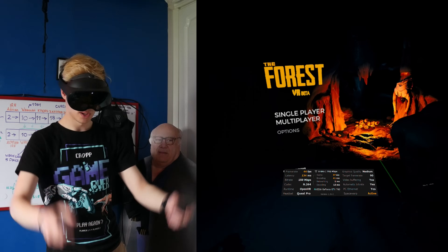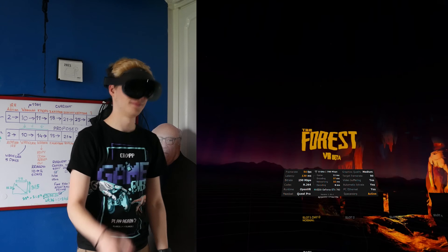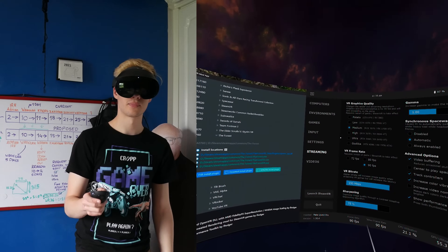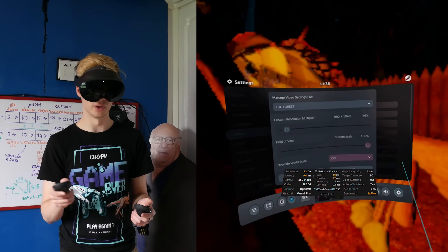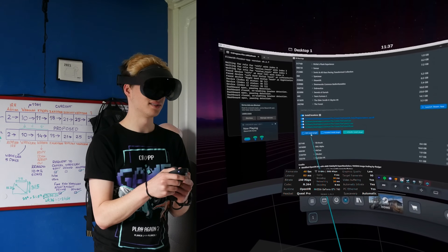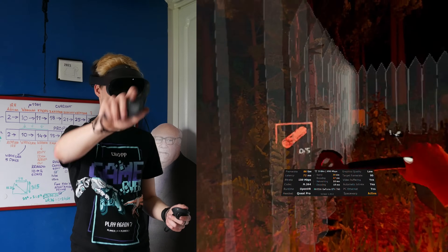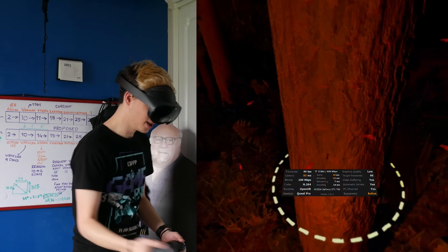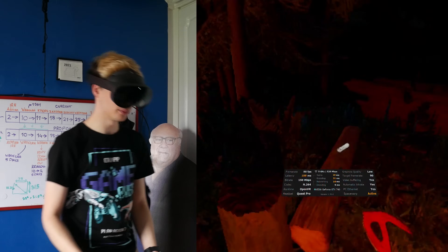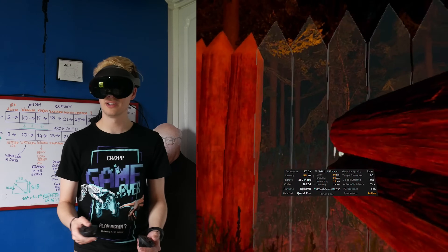We jumped into The Forest and straight away I knew this wasn't going to go very well. Even just in the menu the game was running pretty terribly, and jumping into the game itself we got about 8 FPS and a lot of latency. So I brought down the resolution scaling inside SteamVR to about 48%, which made the game more playable. On top of that, injecting AMD FSR with about 50% scaling gave really good results — text was barely legible but still legible, everything ran really nicely inside the game, and it hit 90 FPS at nearly all times. I have to give this a fairly big thumbs up.